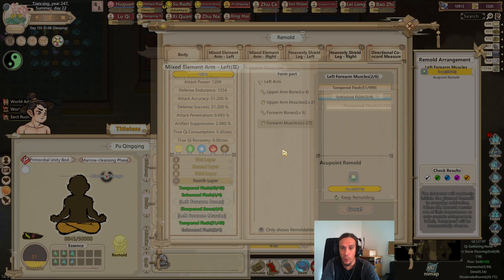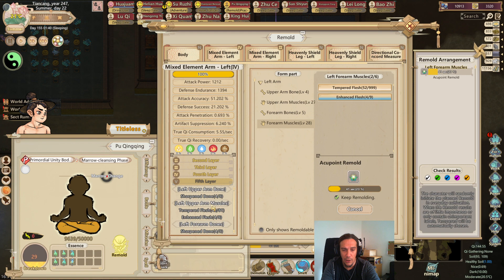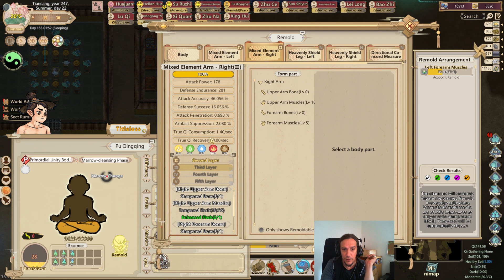We got that, and now the secret body is at level 4 with a fifth layer available. I thought at 4 we were done - looks like we're not. The attack power of 1,200 sounds pretty crispy to me, and we're just going to do the same on the other side.